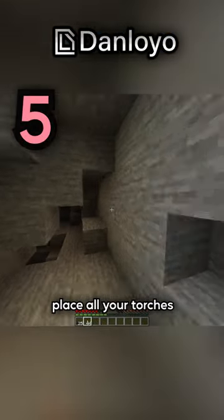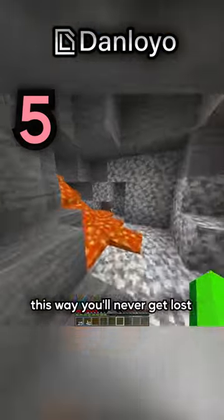When you're mining in a cave, place all your torches to your right, and after mining, follow all the torches to the left. This way you'll never get lost!